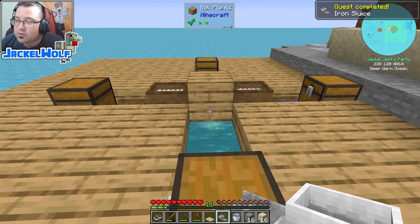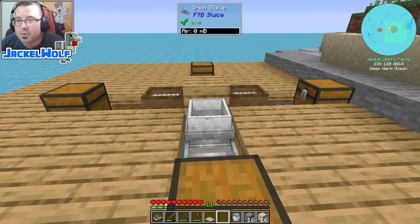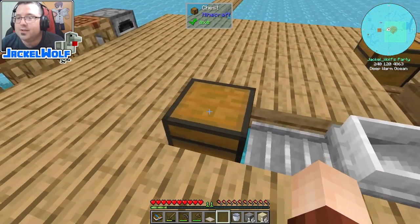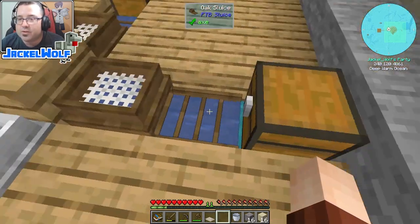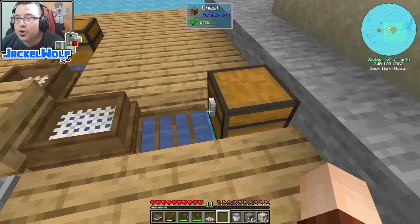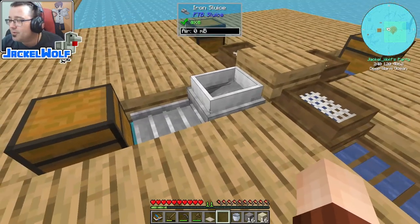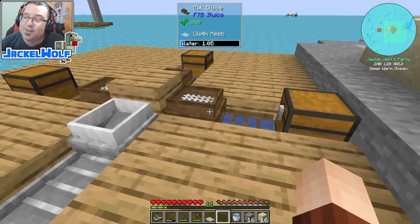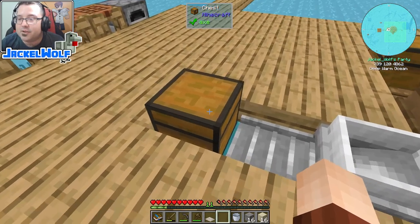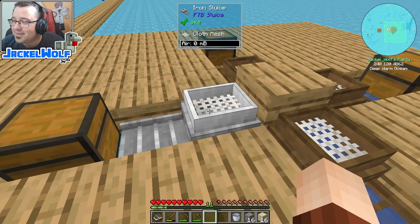Like the wood sluice, when you place the iron sluice down the spot closest to you is your output and the spot furthest from you is your input. I'm going to place it up against that block so it will sluice into this chest. The wooden sluice does not automatically sluice into chests — you could use a hopper — but it's actually cheaper to go up to the iron sluice, which will automatically deposit items into a chest, than it is to make a hopper.